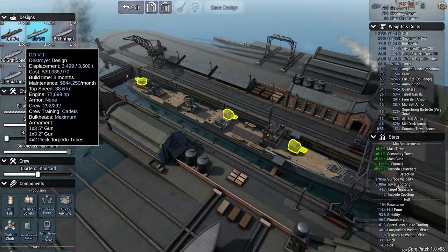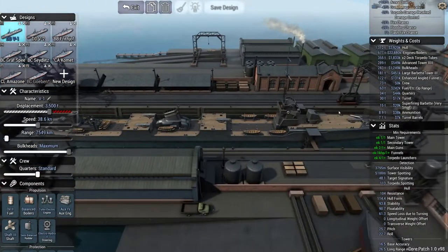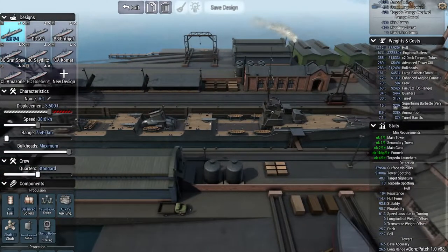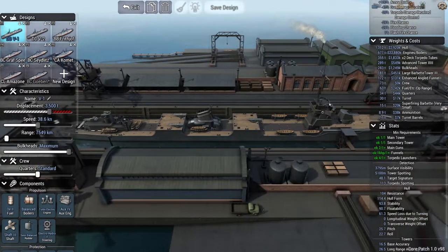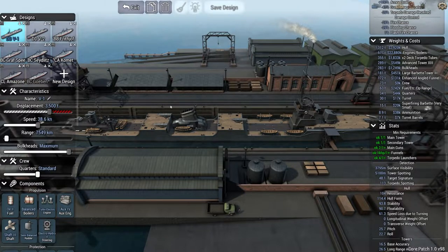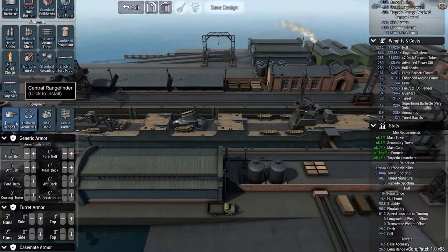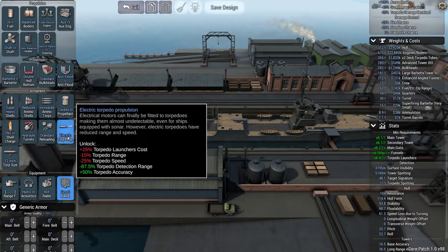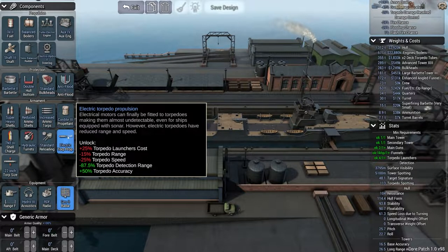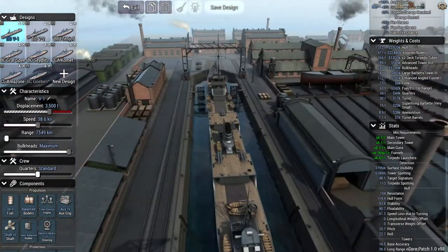The V1 destroyer is the opposite — she has a forward five-inch and a rear two-inch, but she's laden with smaller torpedo launchers — more of them, and they reload faster. She can fire forward, side to side, and she's got two designated side-to-side launchers. She's got more torpedoes than the rest of the ships, and quite substantial 22-inch electric torpedoes, so protection range is lower and accuracy is higher, which is very good. This ship is capable of putting some hurt down.